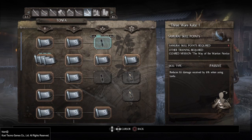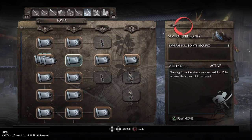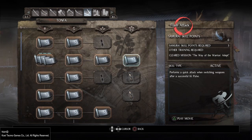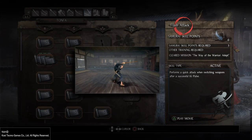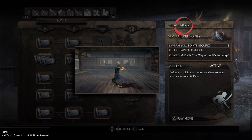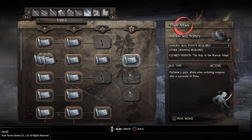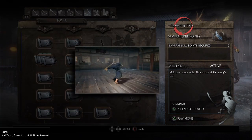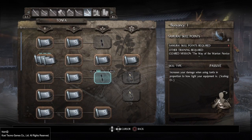So whilst you're wielding tonfas, you will be less likely to be hit for large amounts of key damage. This is Flux as always — the move performed when switching from a flux. The sweeping kick is the finisher of the combo. Buoyancy is a passive — increases your damage when using tonfas in proportion to how light your equipment is. Scales to D-.